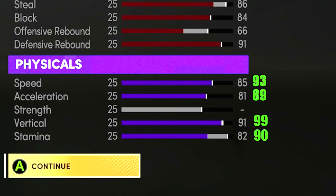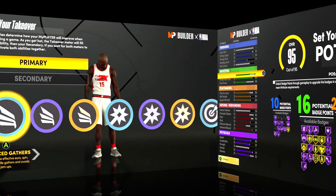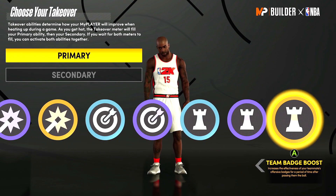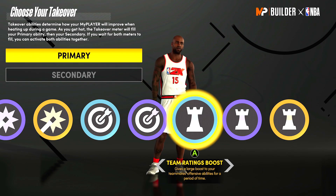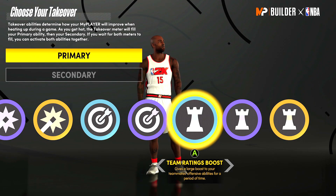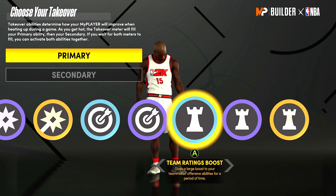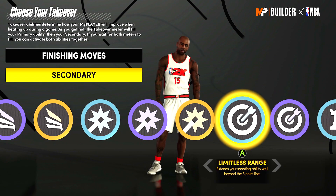You'll max out with a 93 speed with Gym Rat, an 89 acceleration, and maxed out you'll have a 99 vertical. You couple a 99 vertical with a 95 defensive rebound and you're going to be snatching boards over bigs all day, plus you'll have a 90 stamina. You guys can choose whatever you want for your takeovers. This build gets playmaking takeovers, which is really cool because you can run point, iso, and make your teammates better. For the sake of the video, we'll go with Finishing Moves and Limitless Range.